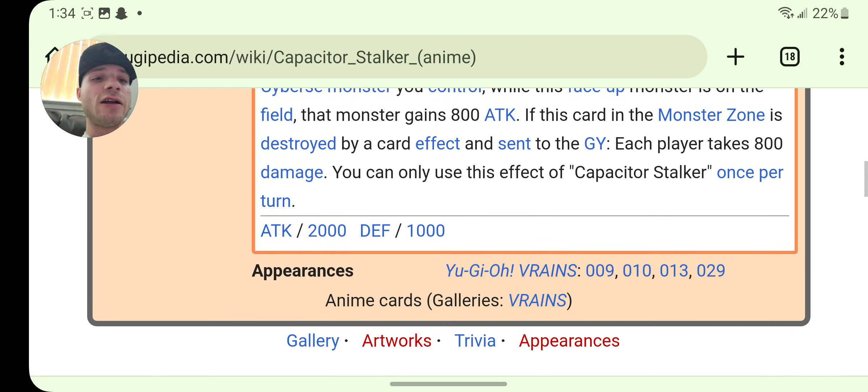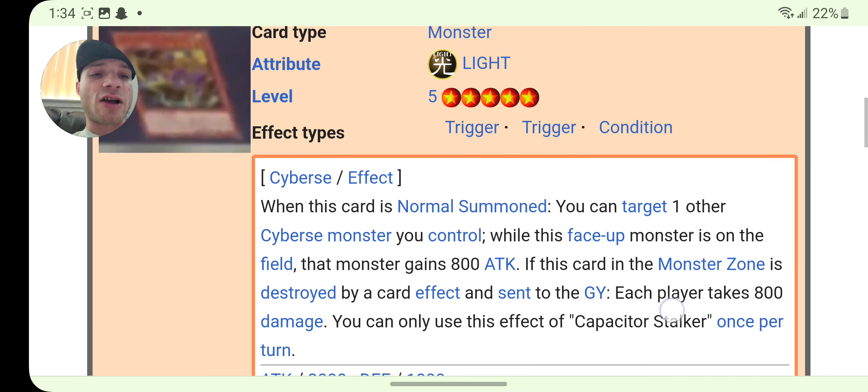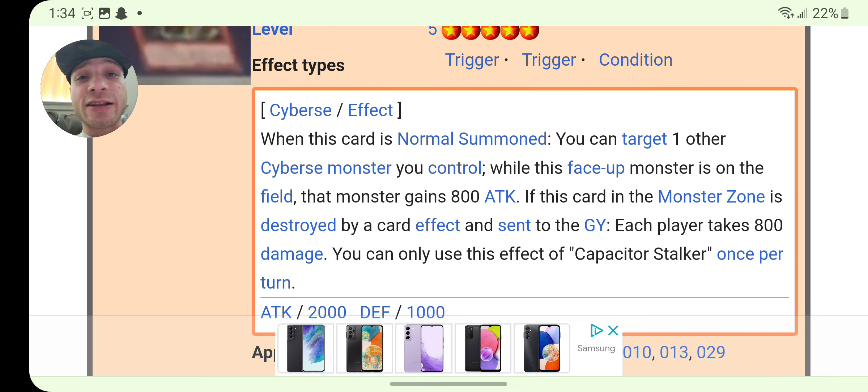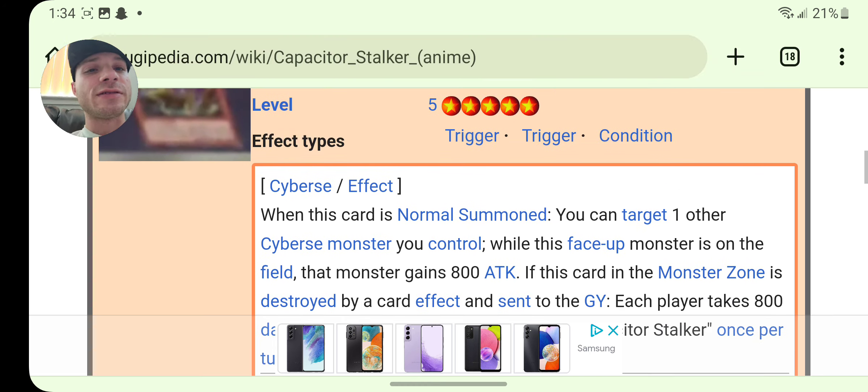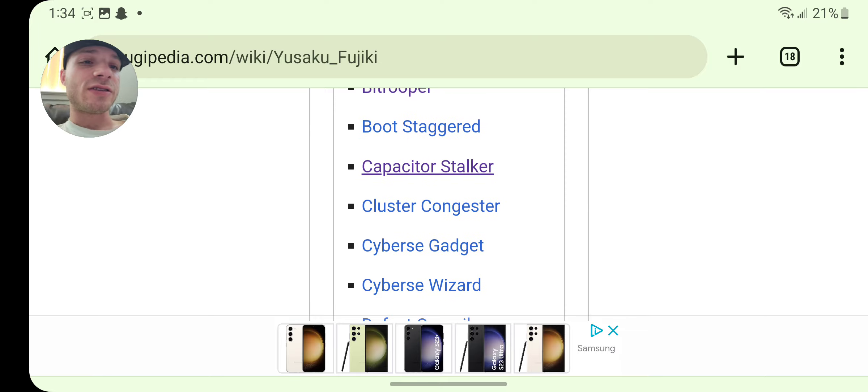Capacitor Stalker — this is an anime card too. It looks like this is only in the anime as well. We could imagine if we had this in Master Duel. When this card is normal summoned, you can target one other Cyberse monster you control; while this face-up monster is on the field, that monster gains 800 attack. If this card in the monster zone is destroyed by card effect and sent to the graveyard, each player takes 800 damage. Not the best card honestly.